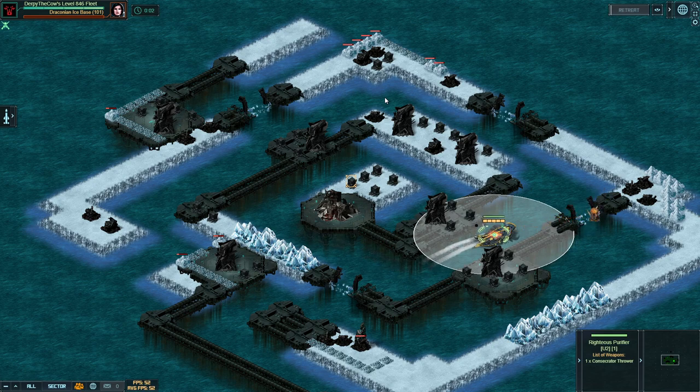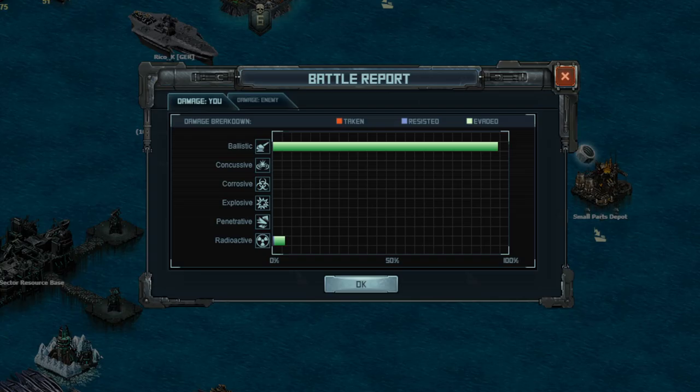The trick is the evade flagship — range doesn't matter for this one, so the V-mortar flagship I was using in my raid stream would work perfectly fine for this target. Now let's go ahead and check the build damage report. You can see that there was a little bit of radioactive damage, and it looks like I might have got lucky with some evaded ballistic damage too. It should be mostly ballistic if you are outranging things and not getting hit by the dumbfire turret, which will wreck your fleet.